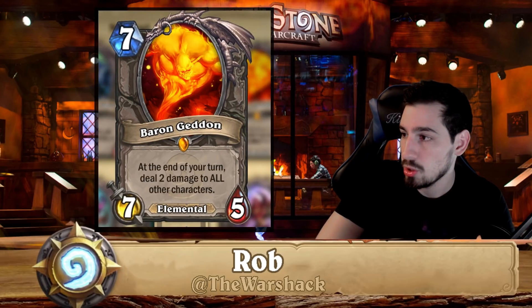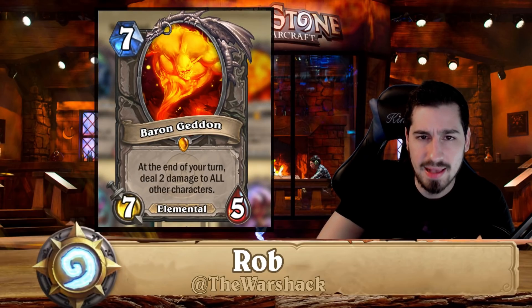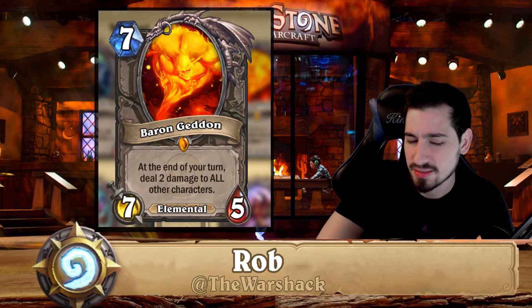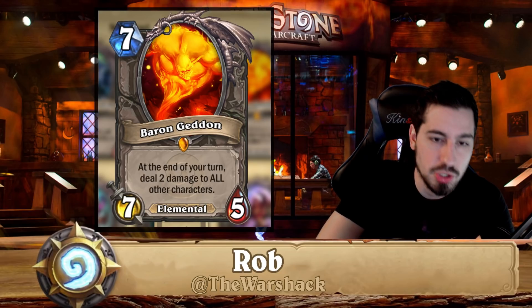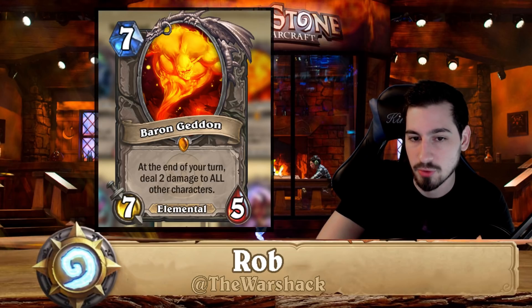Wrathion is a bad card, you can disenchant. Baron Geddon is a cool card — used to be found in control warrior and currently in control elemental mage. I didn't even play Baron in my control elemental mage though, because we have Jaina giving all my elementals lifesteal. If I'm hoping Baron does all the healing and my elementals aren't enough, I probably played the matchup wrong.